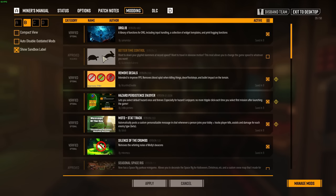Next we have Better Time Control, which I don't use at all times but use a lot when making my outros and other videos. This allows you to slow down time to as low as 1% of normal speed or speed it up as much as you want. I don't use this day-to-day because it's an approved mod, but I definitely get a lot of use out of it for content creation.